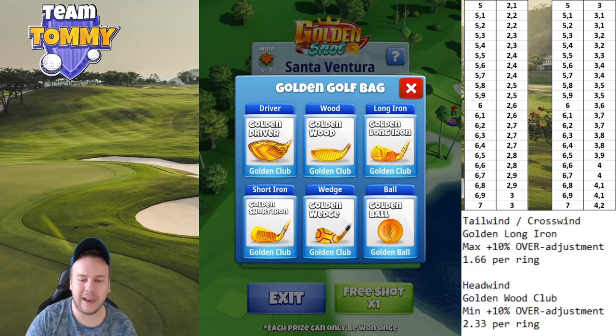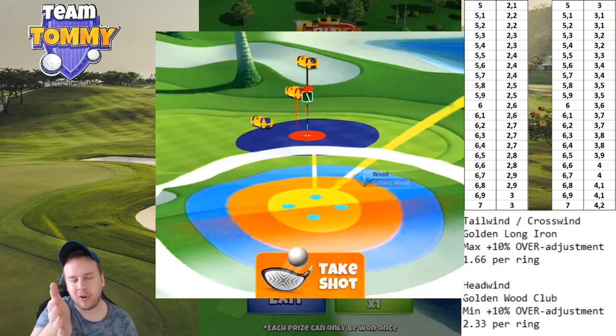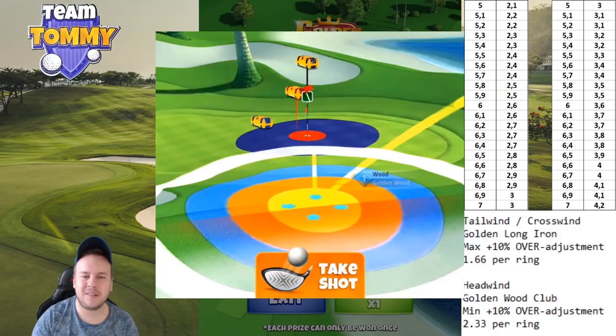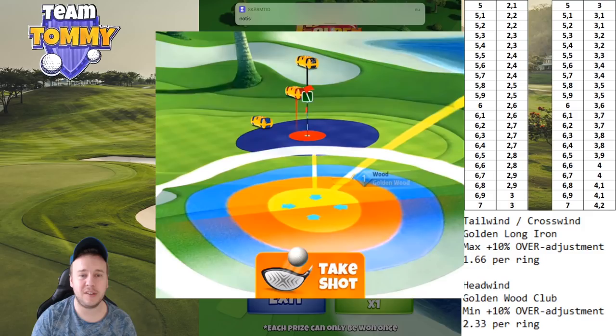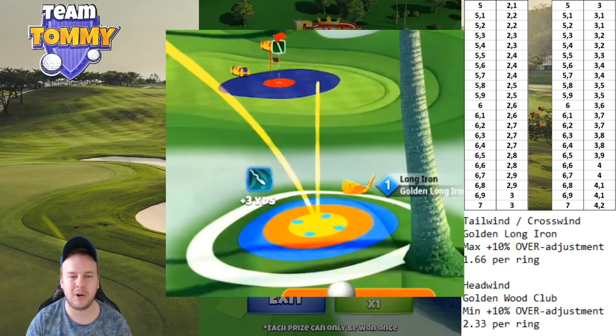Let's look at the landing positions. In headwind with the wood club, we press the club back into absolute minimum distance and apply 2.7 backspin and maximum right spin at all times. The reason we pull maximum right spin is to prevent rolling down the hill with a bad adjustment. The ball guideline goes slightly to the right of the pin — this is tougher to replicate as we don't have many references. In tailwind and crosswind, we play at absolute maximum distance, which is the plus three yard mark, with the red ring to the left by the rough line.